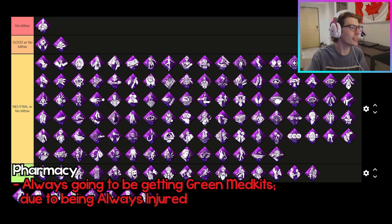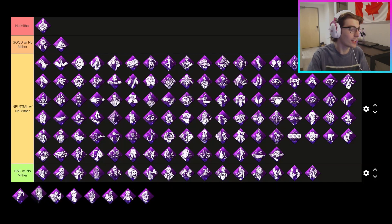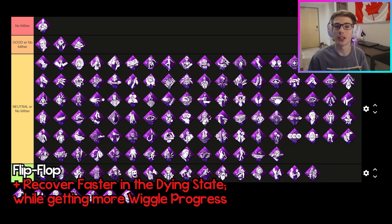The second perk on this tier is Pharmacy. Since you have to be injured in order to fish out a green med kit from a chest and you're always injured with No Mither, it means that you're always going to be fishing out a green med kit if you search a chest throughout the entire trial. So you do get increased value out of this perk when you pair it with No Mither. But whether you think that actually improves your trial or not — because you do fish out a green med kit every time but you can't use it on yourself because you're always injured — whether you think that's good or bad is kind of up to you. The next perk is Flip Flop. Flip Flop works pretty well with No Mither because once you are in the dying state, you do recover faster with No Mither already, so Flip Flop's value will just be increased by that much more.